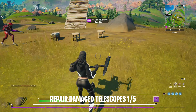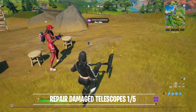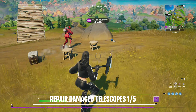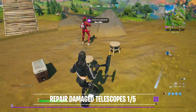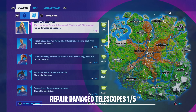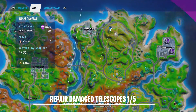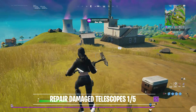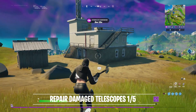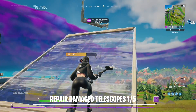The first telescope will be right here — next to Cracky Cliffs, on top of this mountain, and also next to the radio station. You need 20 metal to repair it. If you need metal, there are metal vents, railings, and stairs nearby that you can destroy.